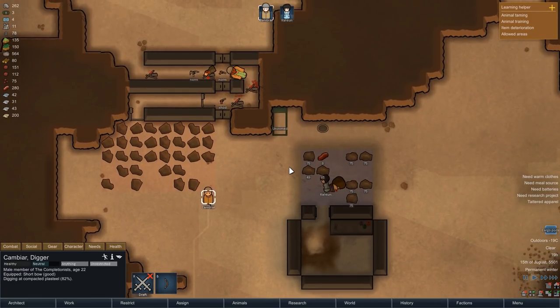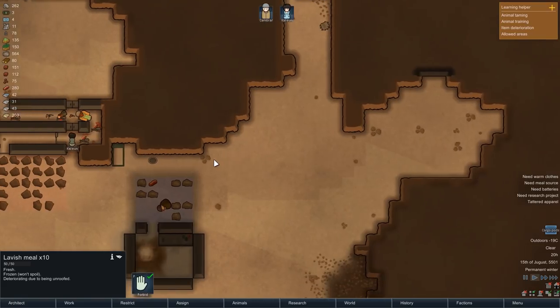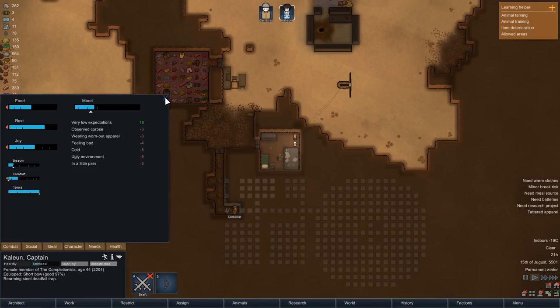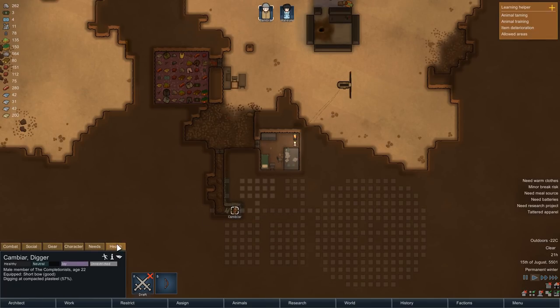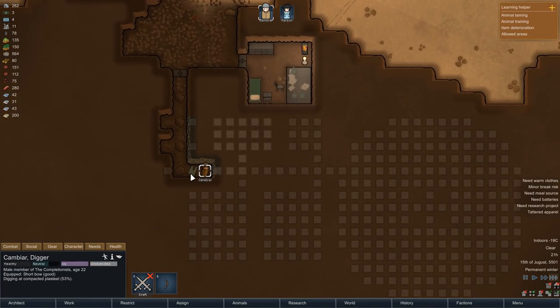One of the attackers was carrying a machine pistol. Even though Kambiar is back to mining for now, we will likely give him that shortly as an upgrade over his bow. The Plasteel vein looks a lot larger than I first thought, and eventually we will of course try to mine out the entire thing, but for the moment we'll stick to the plan.